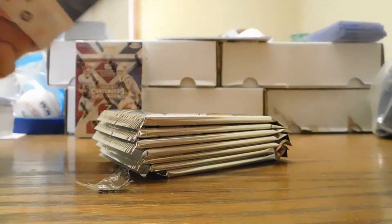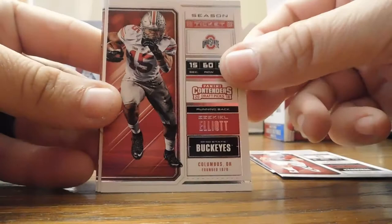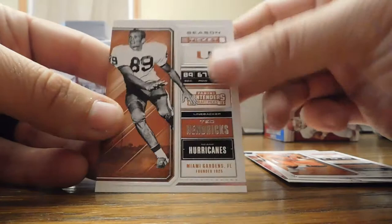Hopefully I get a DeAndre Goolsbee foil variation — that would be nice because I think the foil colors are red and blue. I'd like to get one of those to work on that rainbow since I've got three of the one-on-ones and I'm just going to try and do the rainbow. Looks like we got just an insert in this pack — we got Larry Fitz, Christian McCaffrey, Zeke, Kalen Balage game day, Deshaun Watson, and a Ted Hendricks.